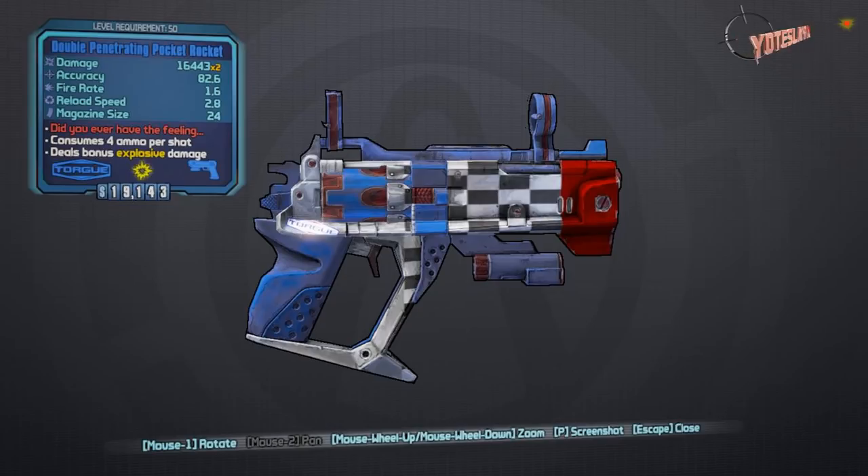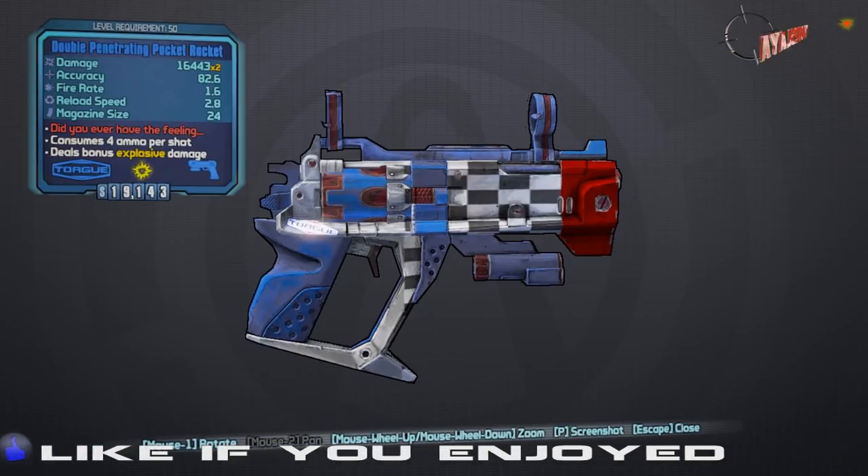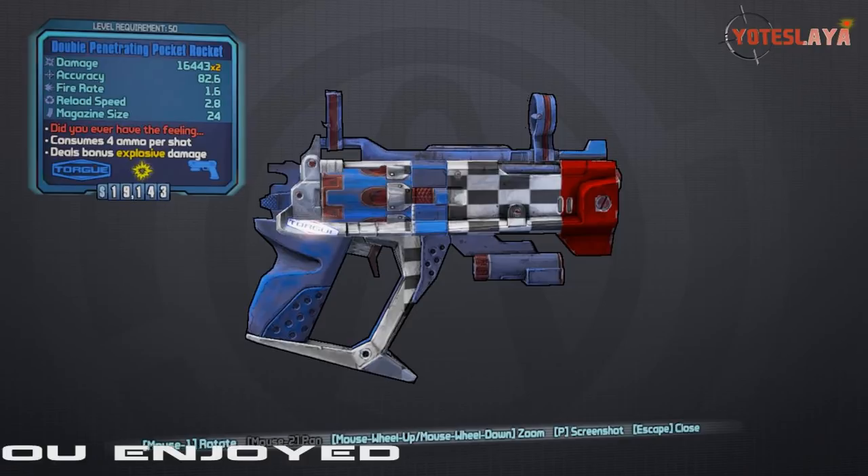What is going on ladies and gentlemen, Yodi Slay here bringing you episode 6 of my Borderlands 2 unique weapon series. Today I have a unique pistol for you guys known as the Pocket Rocket. In my case it is the Double Penetrating Pocket Rocket. In your case the prefix of this gun may change, but it will be some variation of the Pocket Rocket.